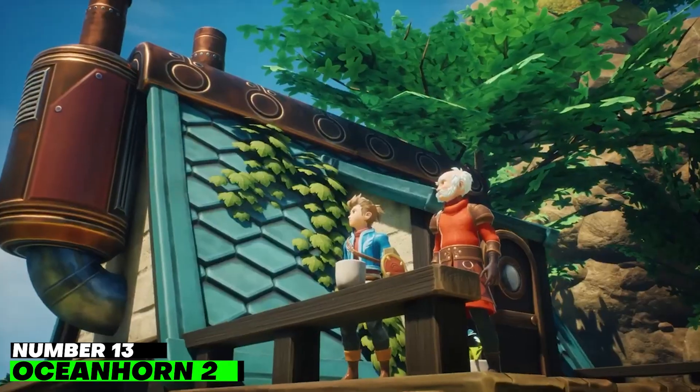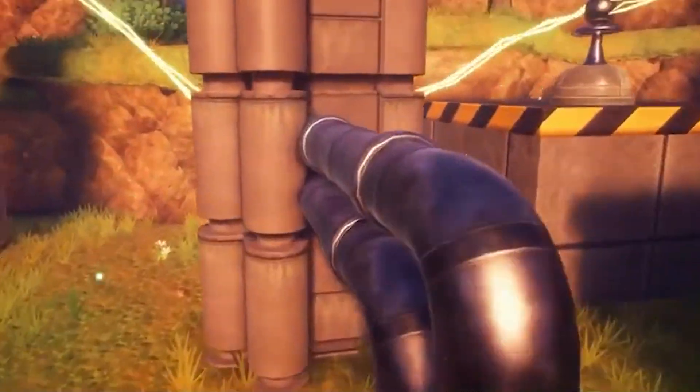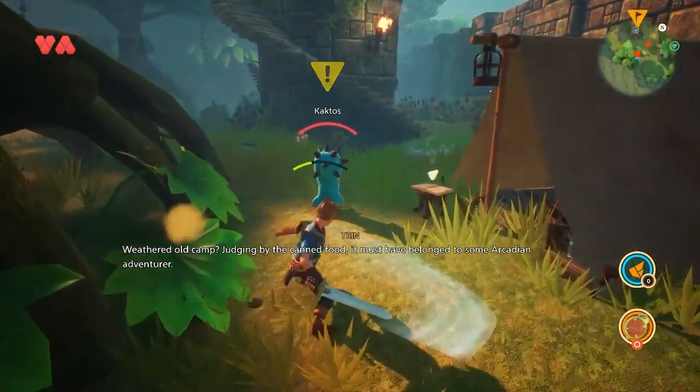Number 13: Oceanhorn 2. The original Oceanhorn copied The Wind Waker, but the second Oceanhorn is inspired by Breath of the Wild. It still resembles a 3D Legend of Zelda game, and remains stunning and ambitious for a mobile experience.